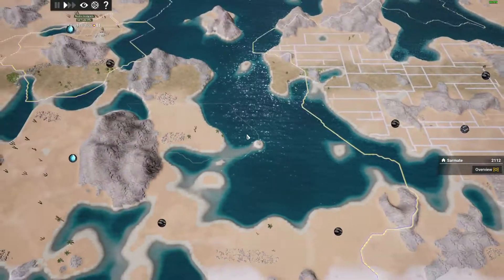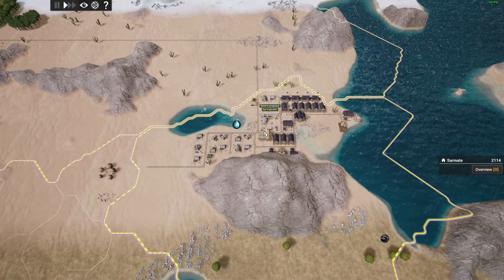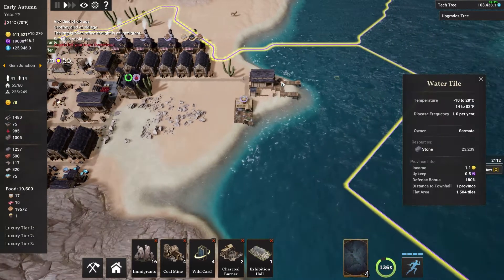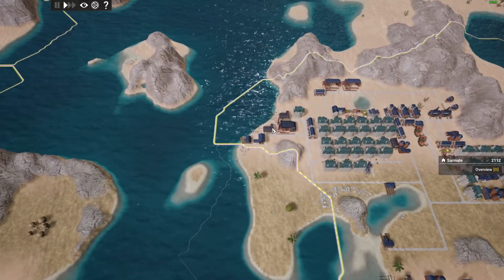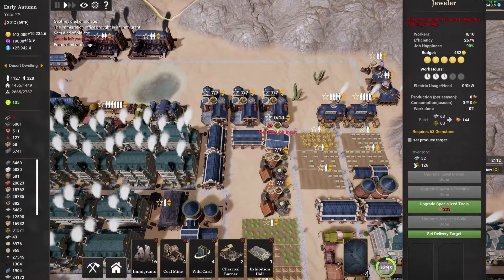We've been importing all sorts of stuff. Over here we needed some gems, but we couldn't quite reach it with Wooddale. So I made a little new colony, Gem Junction, and these guys are primarily just producing the gems. Once they produce the gems, we have the intercity logistics port over on this side, and this is calling for all the gemstones from Gem Junction. So they import those and then bring them over here to the jeweler. Currently not enough input, but it says it has 52 out of 63, so we're currently waiting on a shipment to continue our production of the jeweler.